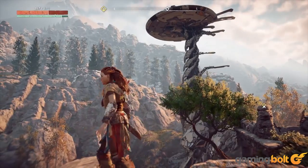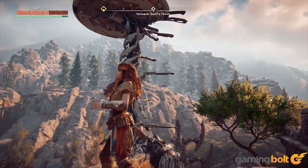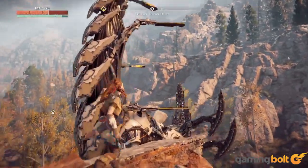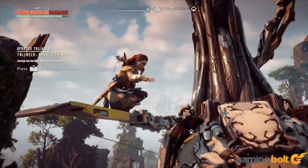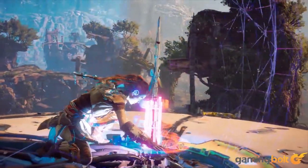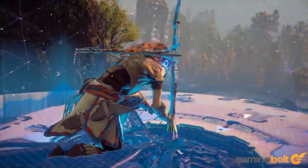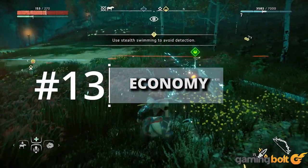Tall Necks: As a twist on the towers concept seen in many other open-world titles, Horizon Zero Dawn's Tall Necks will serve as more fluid challenges. After locating the Tall Neck, you have to clear the area of foes around it, then jump off of something to reach it, and ascend the creature's neck to the top. Reaching the top unlocks more of the map, much like a tower, but in a fresher way.